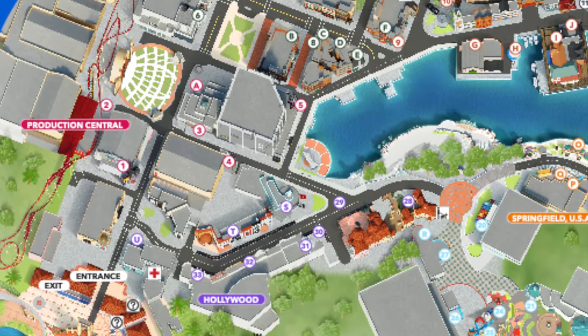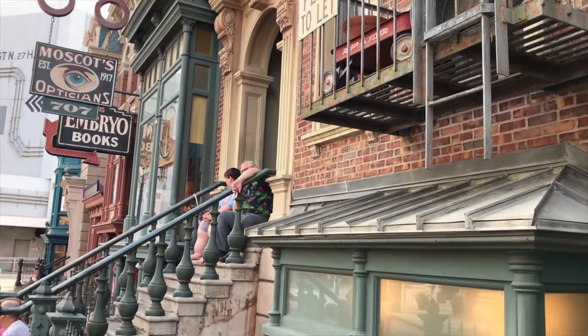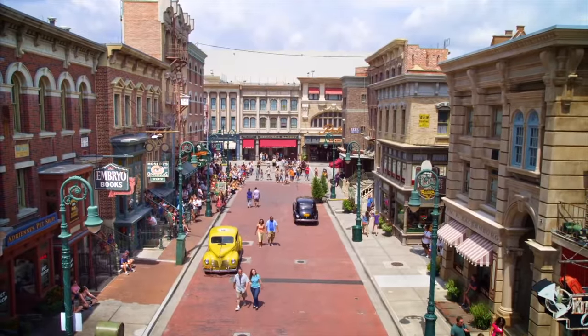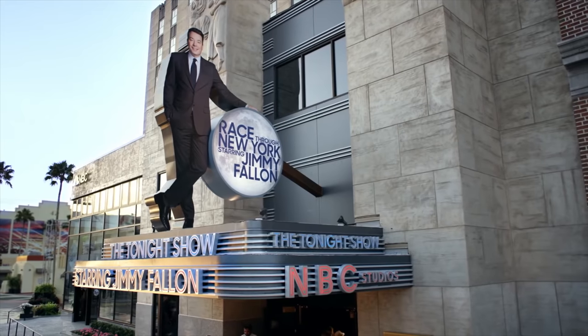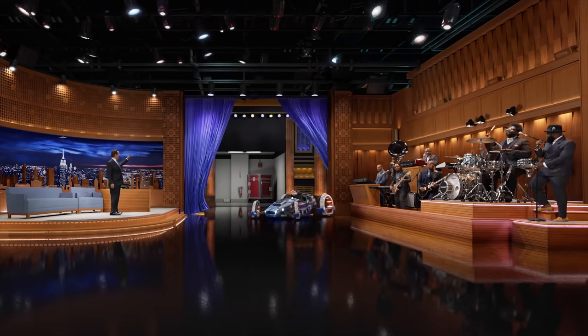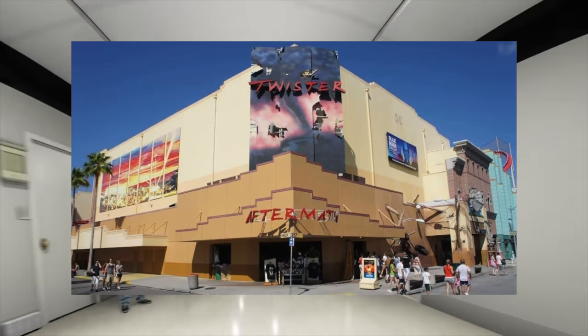As you pass the Amphitheatre, which hosts shows and events throughout the year, you'll be entering the park's next area, New York. The first attraction you come to is one of the newest in the park, Race Through New York Starring Jimmy Fallon. Opening in 2017, this is a 3D motion simulator ride which replaced Twister Ride It Out.